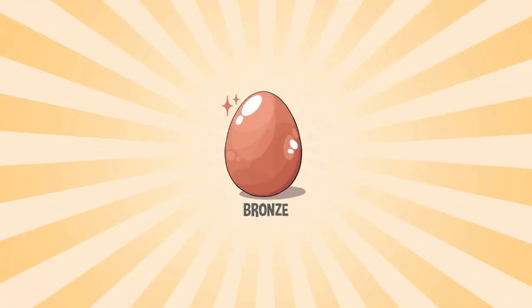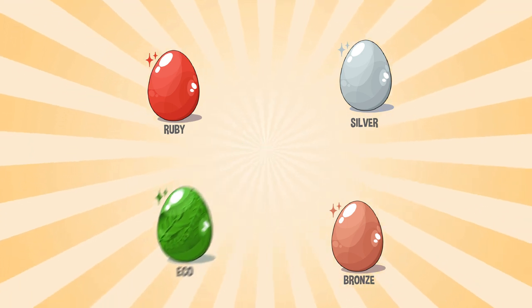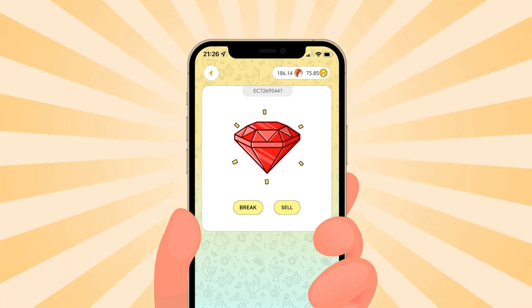Also, your NFT hen may lay special eggs, which contain more valuable items such as gems, BNB tokens, or another NFT hen. The chance of those eggs appearing depends on the chance level of your NFT hen.